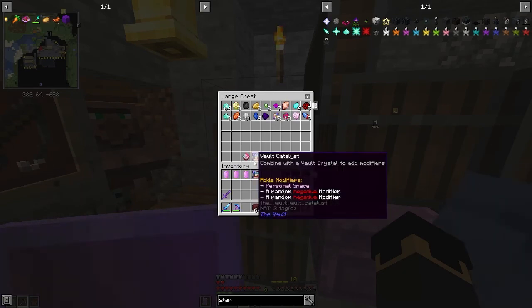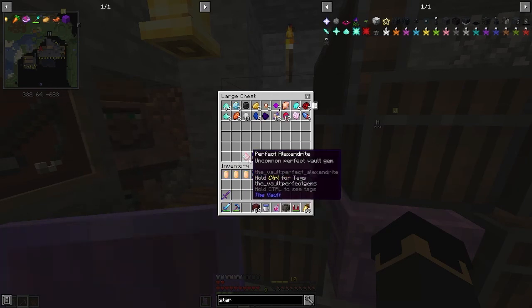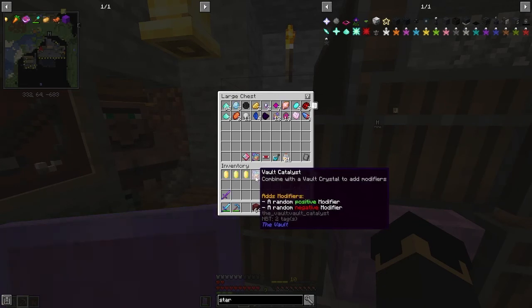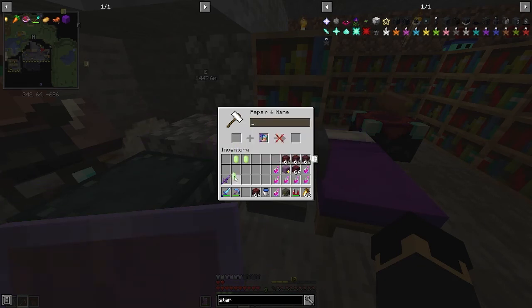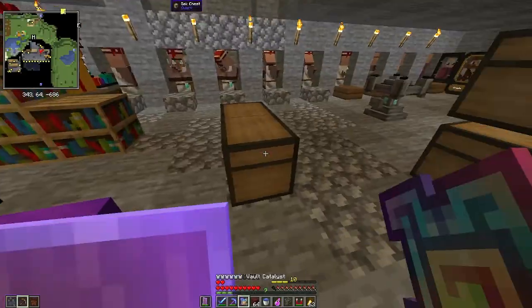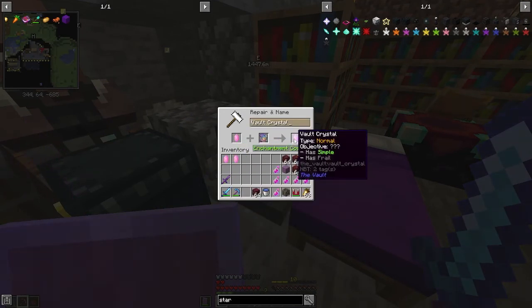I made a Volt Catalyst and it has Personal Space plus two random negative modifiers, which I don't think is a very good roll. I made a perfect Alex Android and once I get another similar one I'm going to reroll. I have three different Volt Crystals. There's one with Simple and Frail — Simple reduces difficulty by 20% and Frail makes your gear take more durability damage. There's Simple and Faster, which just reduces vault time by five minutes. Then there's Lucky and Rotten — Lucky increases your luck by plus one and Rotten makes your vault relics do nothing.